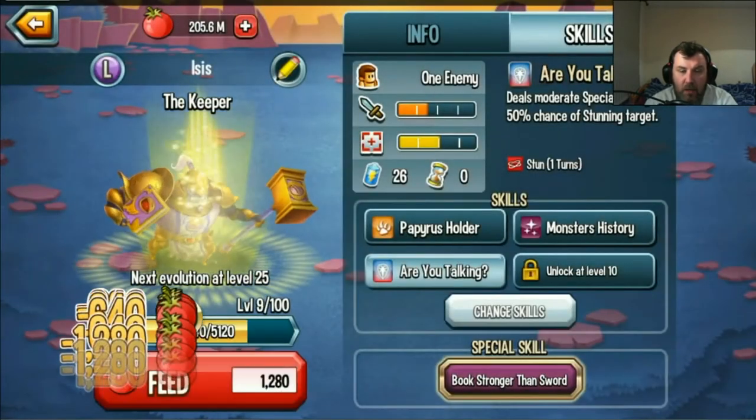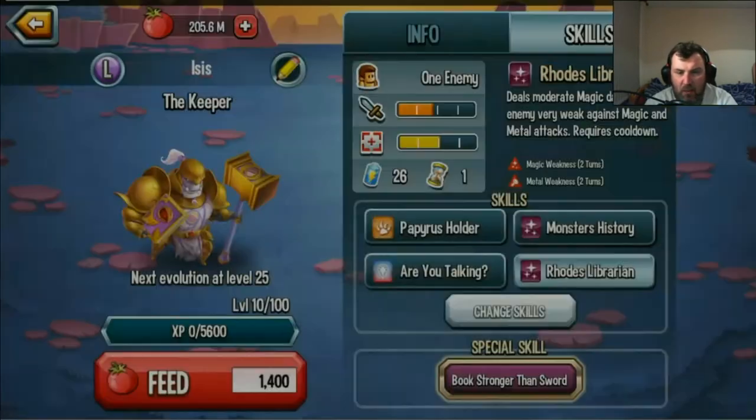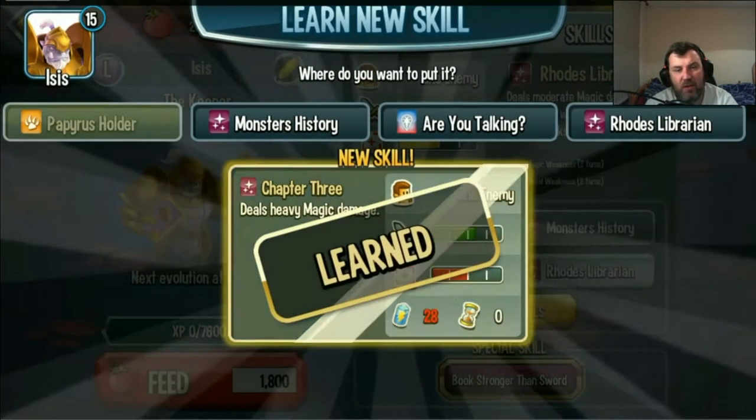That's a kind of rubbish move because it's 50%. Deals moderate magic damage, makes enemies weak against magic I think. Deals heavy magic damage — okay that's got to be better than the low physical damage.